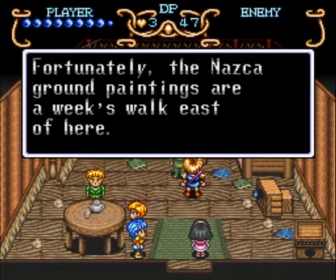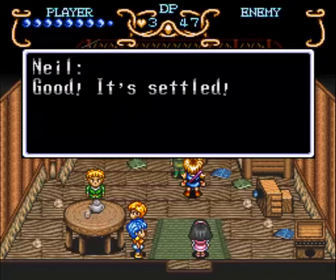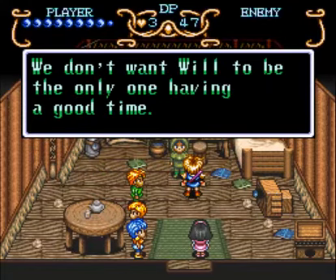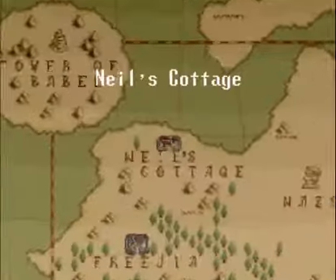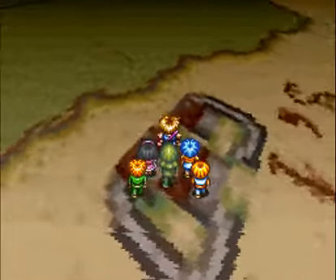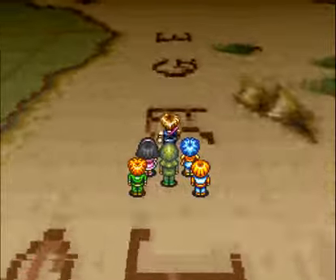Fortunately, the Nazca ground paintings are a week's walk east of here. The group heads to the Nazca Desert. A week's walk — it's like right next to Neil's Cottage. It must have been like two or three weeks to walk to the diamond mine from Phrygia. Also, Nazca is in Peru, right near the Inca civilization where they were — so shouldn't they be right next to each other, not on different continents?